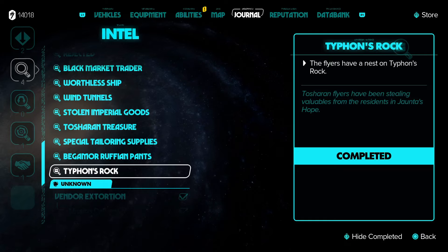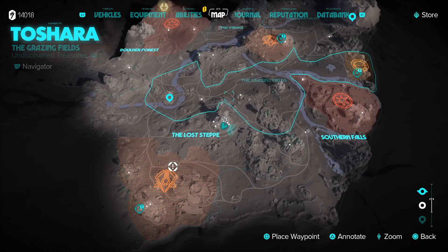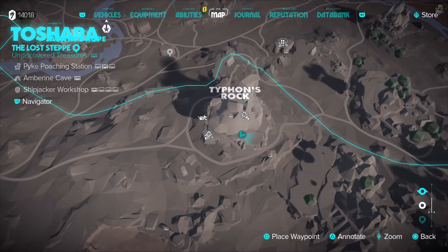Hello everyone and welcome to Gore. If you're trying to do the Typhon's Rock quest up on the mountain, the flies have a nest on Typhon's Rock and they've been stealing valuables from residents of Jaunter's Hope. You get this quest from the Jaunter's Hope settlement over here, and you just need to head around to Typhon's Rock.